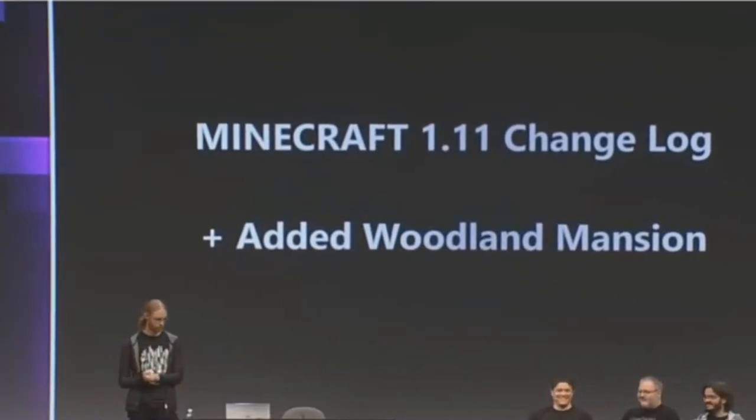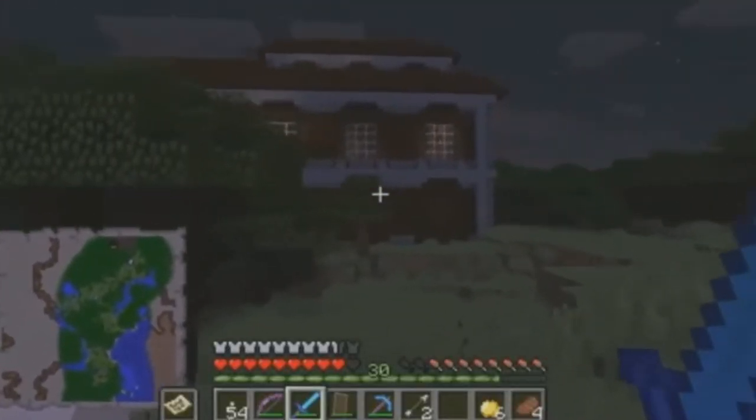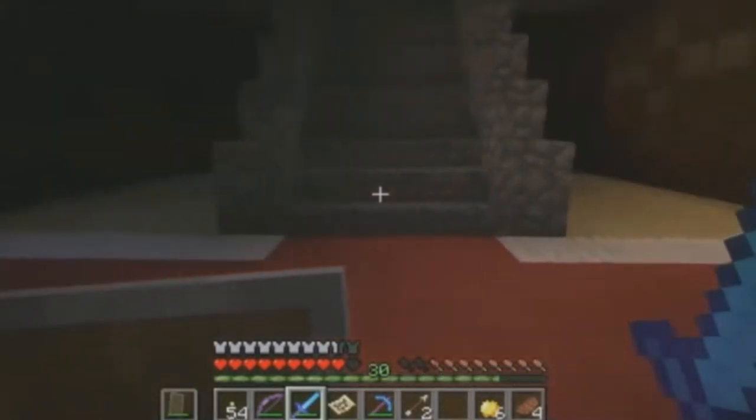First up is the Woodland Mansion. This is going to be a new generated structure on every world that is going to be very rare. It really just is a giant structure in the middle of the woods but it looks really cool.